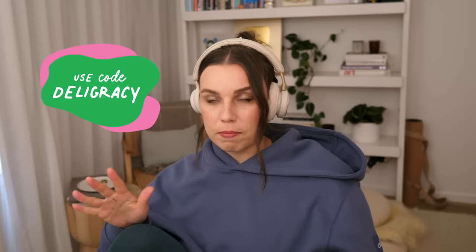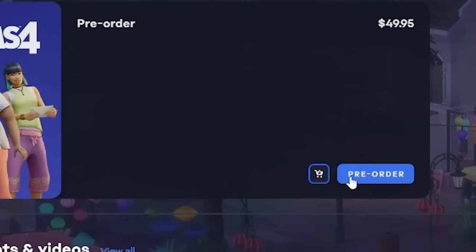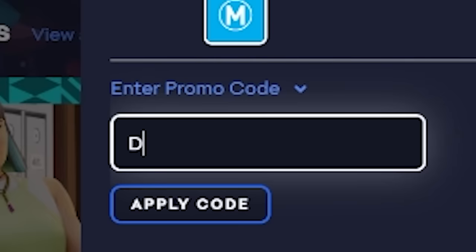There is an up to 60% off sale right now on Sims titles from the EA app or EA.com. You can use my creator code, Delicracy, at the checkout in the promo code box and that directly supports me as a creator, even more so during a sale. Thank you guys so much for your support. Thanks to EA for sponsoring this part of the video.